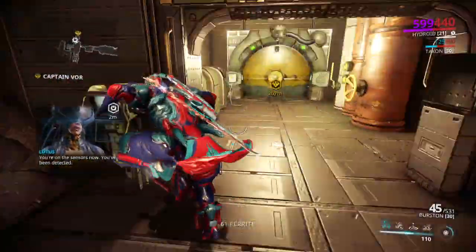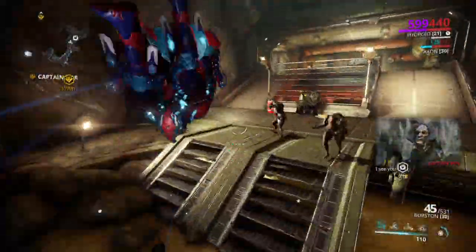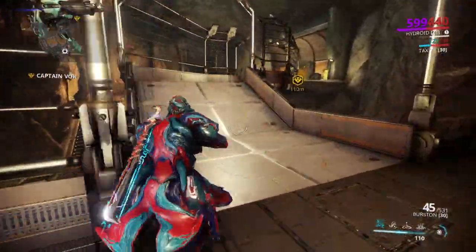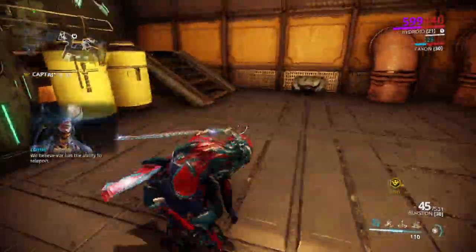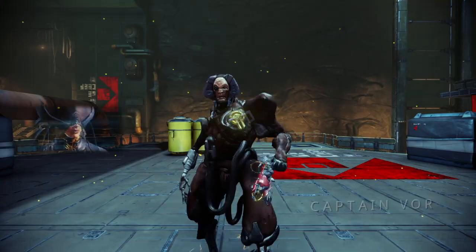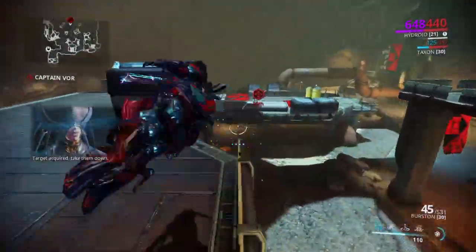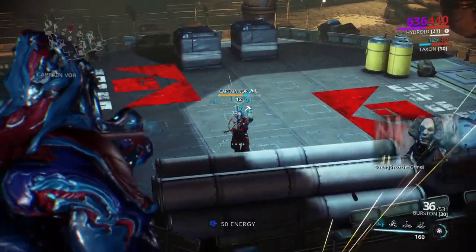So once you get to the boss fight, you'll see all these crates, but I'm not gonna be searching them — because unless you see a Morphic deposit, there's no reason to deal with them. Every once in a while I'll stop and get a ferrite deposit, just cause they give a lot of ferrite. So this is the Captain Boar fight — you basically just shoot him, and then after a little bit he spawns some guys, and then after a few seconds you can shoot him again.